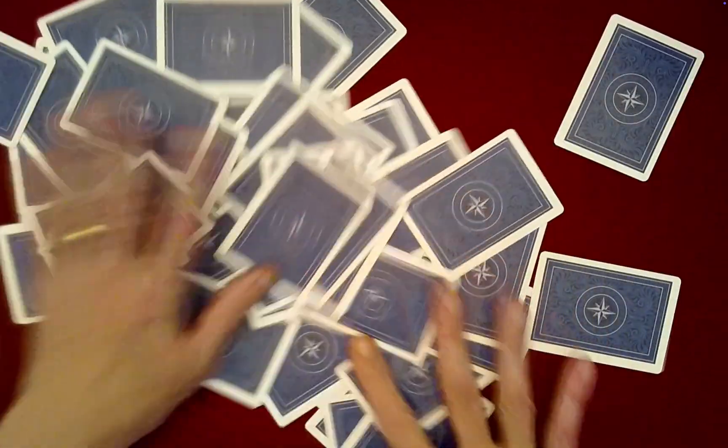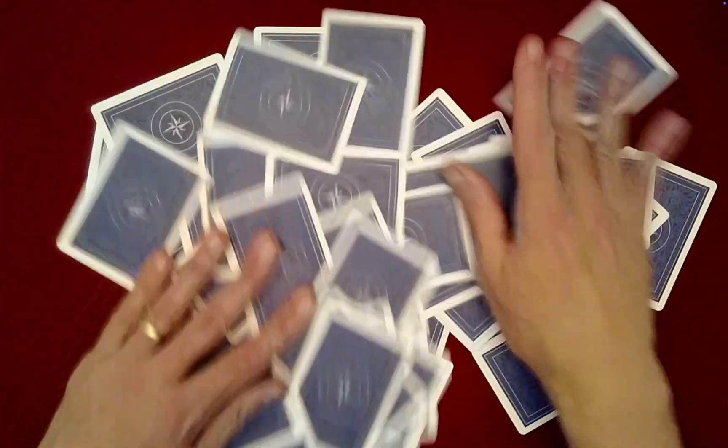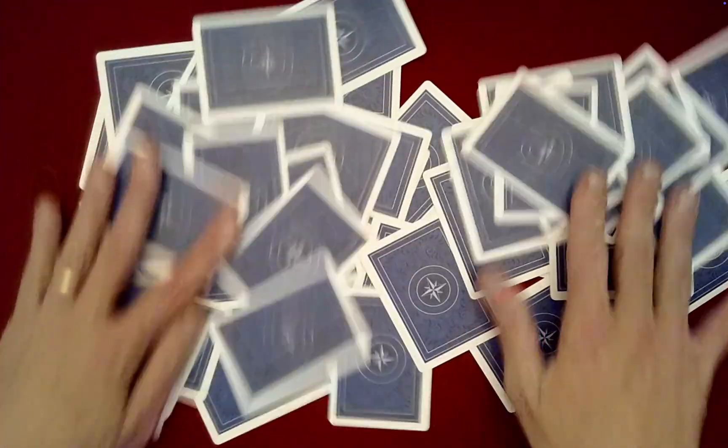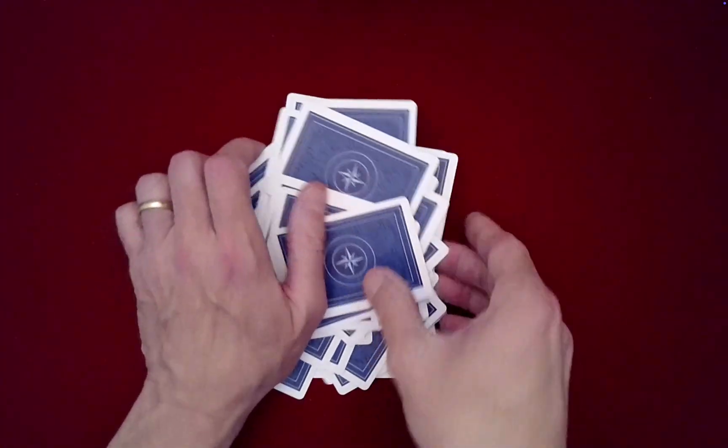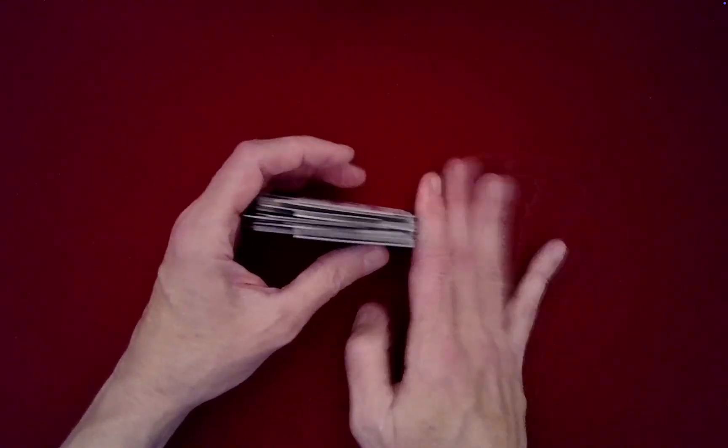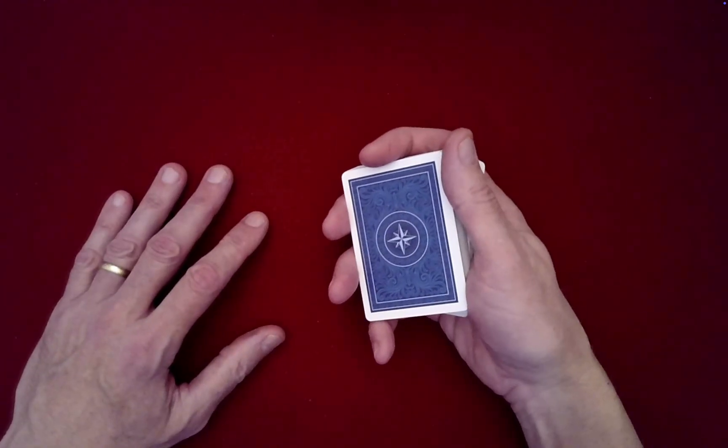We need a shuffled deck of cards for this effect. You can have the spectator do the mixing - cards can go everywhere off the table, that would be just fine. Then gather them up. In the end, all we need are four random red cards and four random black cards.